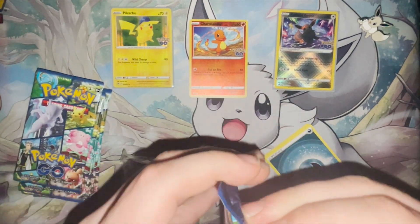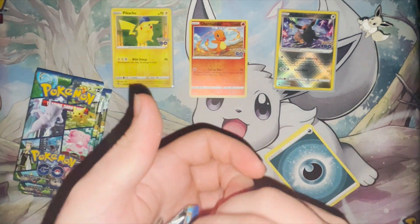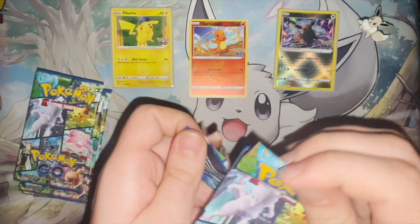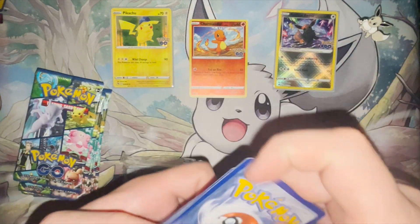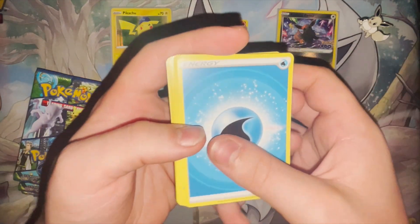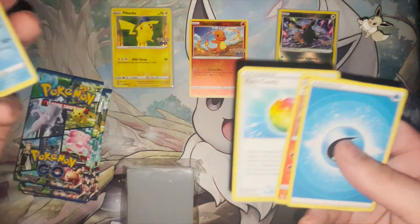Move on to the second pack now. I don't want to bend the cards, but I also don't know the technique for opening these packs really quickly, so I'm just kind of peeling it out. I will eventually figure it out. Four to the front. Water Energy, Charmeleon to go with our Charmander that we got earlier — very nice. Rare Candy — loads of Rare Candy. Wartortle to go with the Squirtle we got in the last pack.